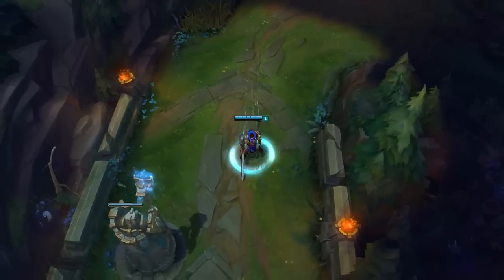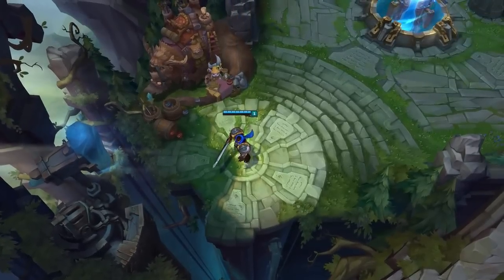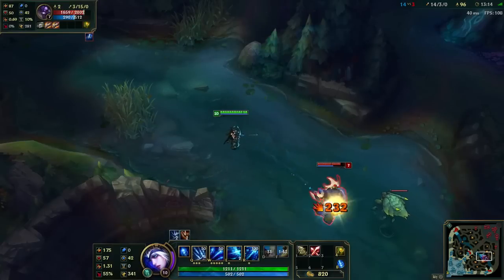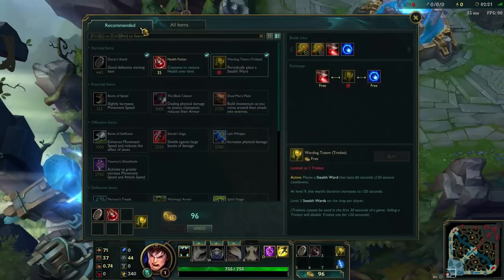The second way to get stronger is buying items. Items are bought at the shop in your base using gold earned from killing enemies during a match. Once you've bought an item, it goes straight into your inventory and you immediately gain its benefits and power up. If you don't know which items to buy, you can check the recommended tab in the store for some pretty good stuff for your champion.